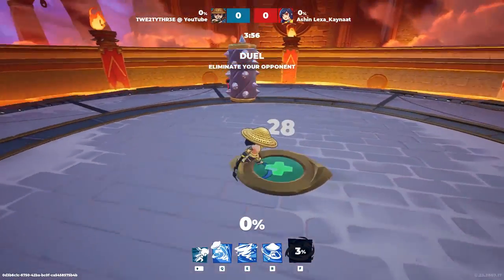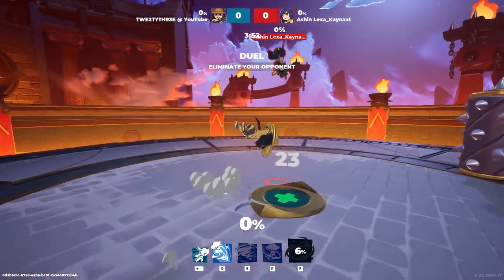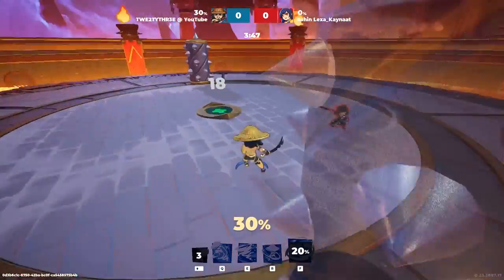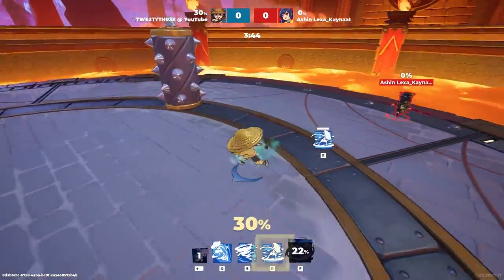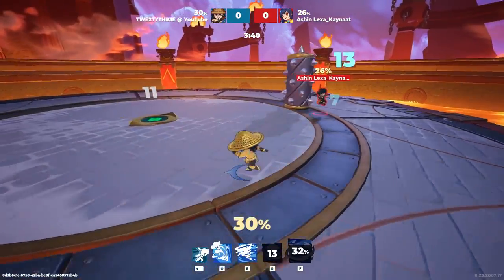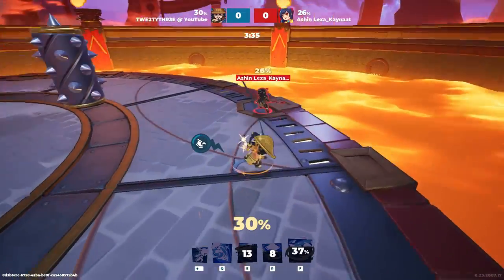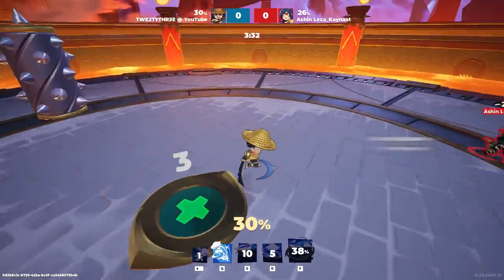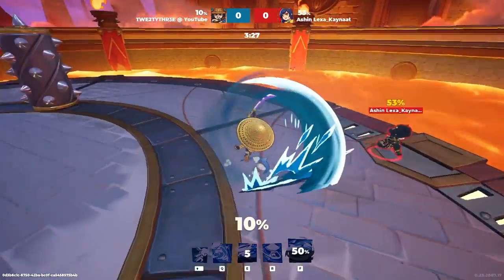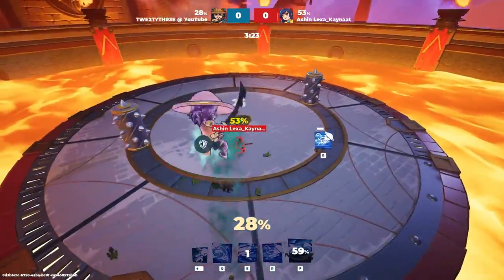Thing is: level 20 Amaterasu — Ashin Lexa Kainat. Good luck to you, I hope you're not as good as level 20 Amaterasu's usually are, because then this match will not be fun for me. I always struggle against good Amaterasu's — it's that knockout combo, zero to... 'let me just light attack you five centimeters so you get knocked out.' You know that combo? Always tilts me.